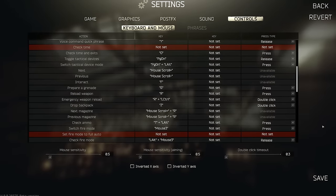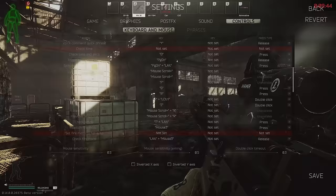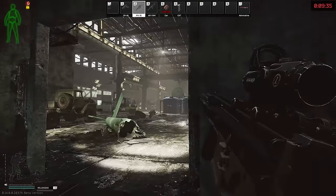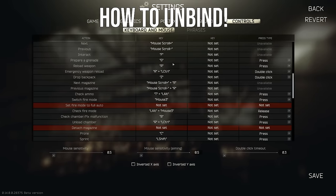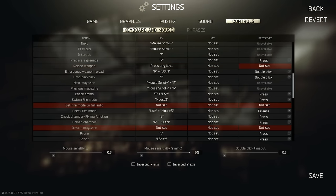To avoid this, move emergency weapon reload onto a different key. Something like Left Control and R or Left Control double press R works, which is what I have. My advice is to move it to a different key or just completely unbind it altogether. The only way to unbind it is to set another key as exactly the same — that then deletes the initial bind.